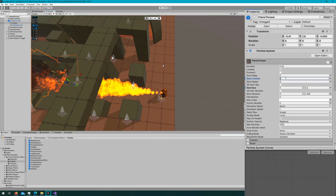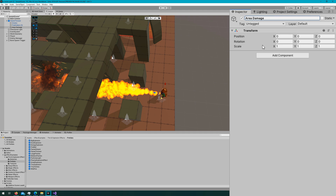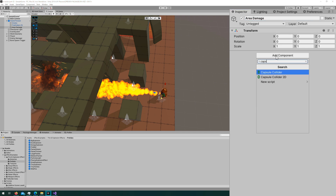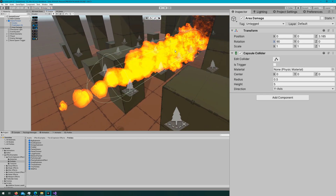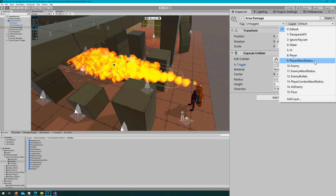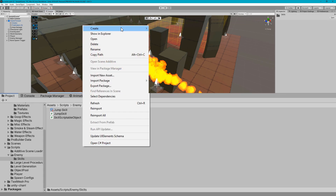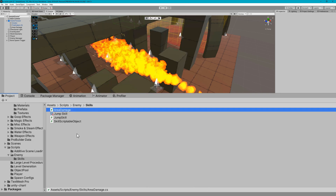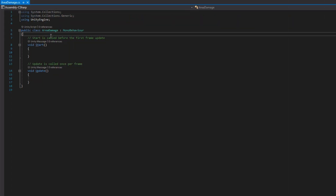We can do damage based on the particles, so I'm going to create a new empty game object called Area Damage and attach a Capsule Collider. You could make this a cone to be more realistic since it widens towards the tip, but a Capsule Collider will work okay. I'll set Is Trigger to true, change the layer to Enemy Attack Radius, and align it with the flamethrower particle system. Then I'll create a new C# script called Area Damage that will apply to this Capsule Collider, and also a new C# script called Fire Breath Skill.